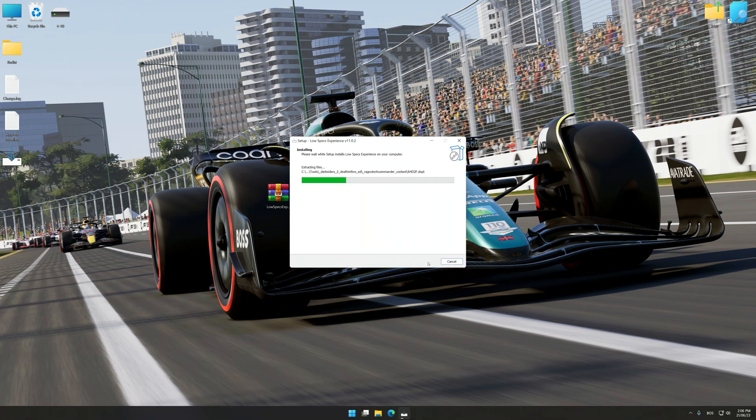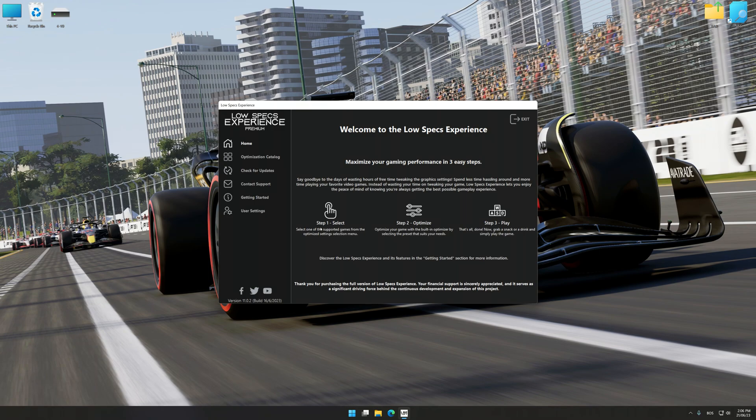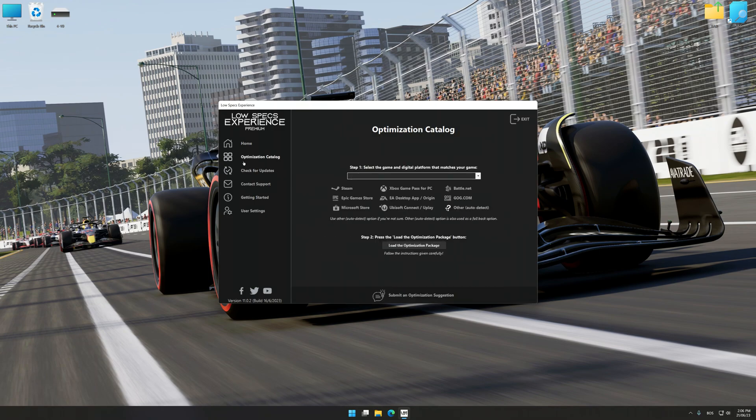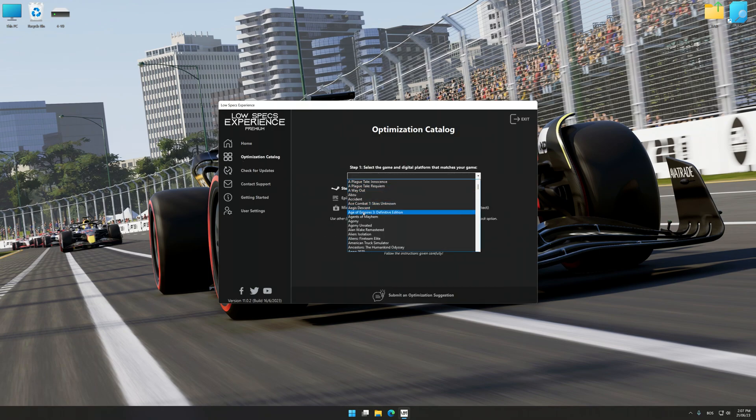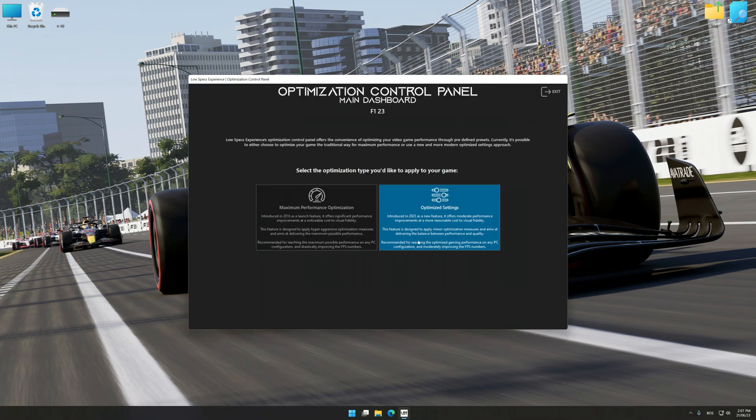First of all, start the installation process for Low Specs Experience. Once the installation is complete, start it from the newly created Desktop shortcut. Now select the optimization catalog, select the applicable digital platform, and then select F1 23 from the drop-down menu. Once done, press the load the optimization package button. Low Specs Experience will automatically detect a supported game version on your system. Press OK and the optimization control panel will load.